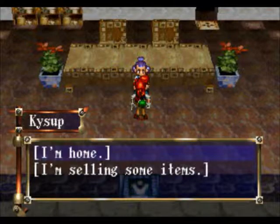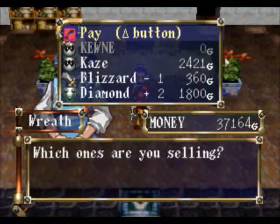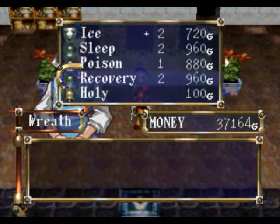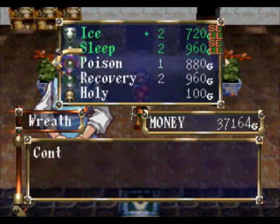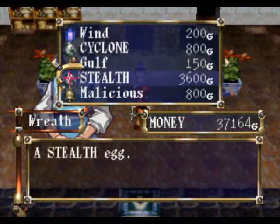So let's see what we got here. I'm selling some items. Looks like we didn't get that far, but oh well. We got a Blizzard Sword. Ice Shield — I don't think I'll need that. We had two more charges on the recovery orb. We got a Stealth Egg.